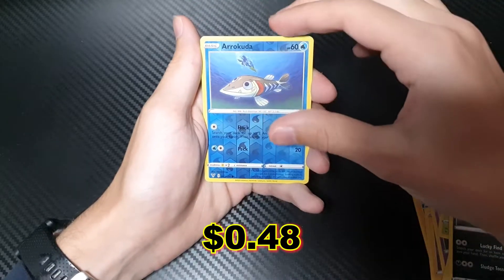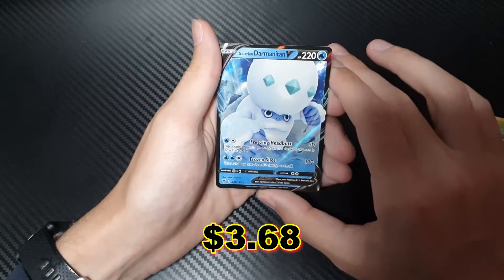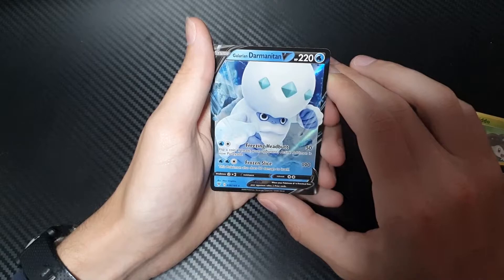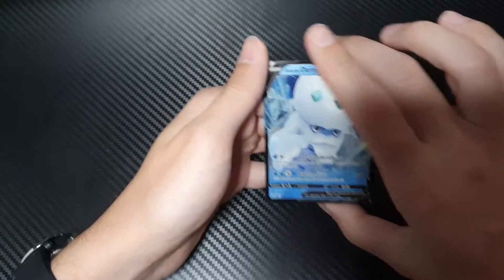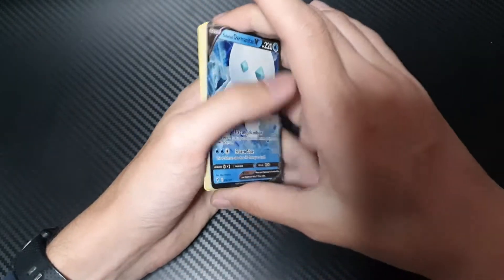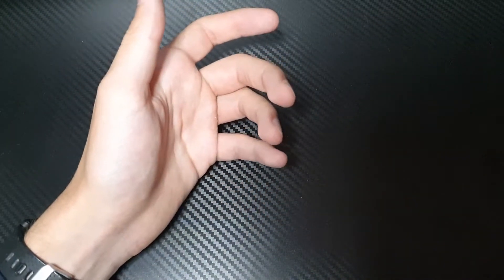Eevee, Trubbish, Arrakuta. And then — ooh, we got a hit! Galarian Darmanitan. So we got one good card from the two packs. Although it's probably only worth a couple of dollars, so is it that good? Maybe, maybe not. Who knows. But it's a holographic and I like holographics.